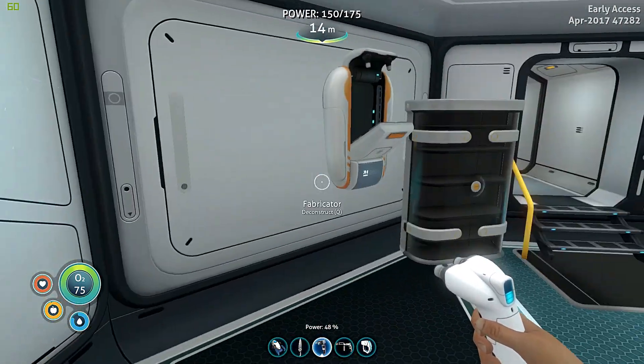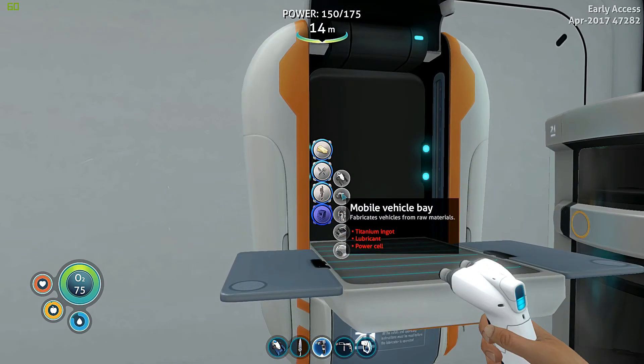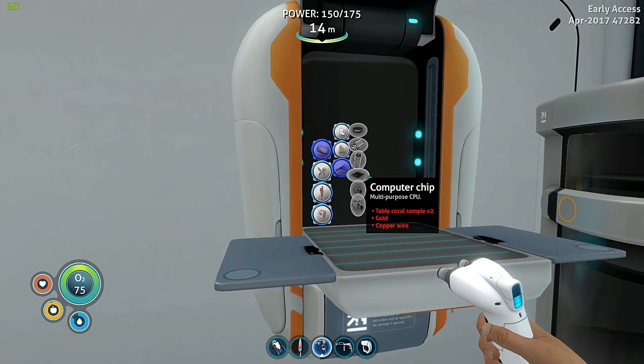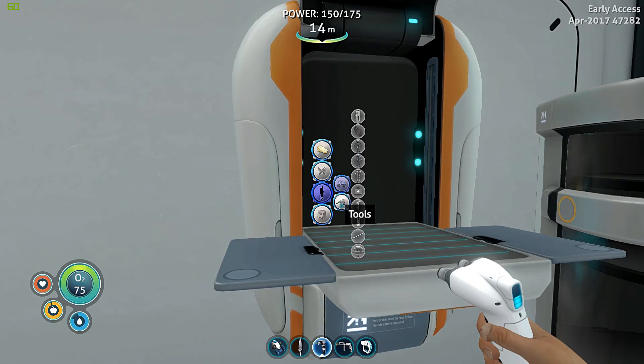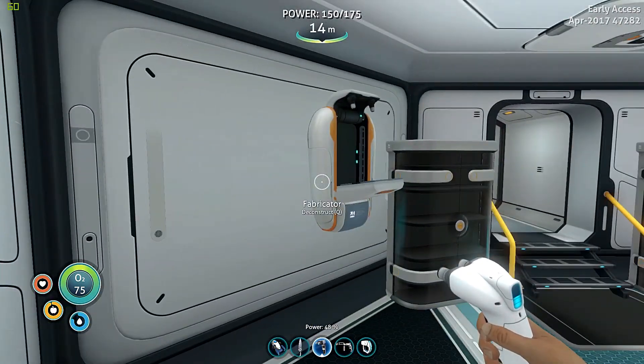Our next step is we need to see what it takes to build a mobile vehicle frame. Let's see - go down into deployables, water locker... there we go. We need a titanium ingot, lubricant, and a power cell. I think I've got an extra power cell. A power cell is two batteries and silicone rubber, two acids - so we need copper, silicone rubber, and acid mushrooms. Then we'll make the power cell. I want deployables - titanium ingot and a lubricant.